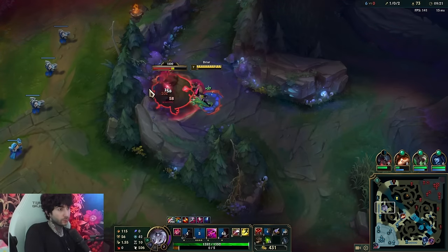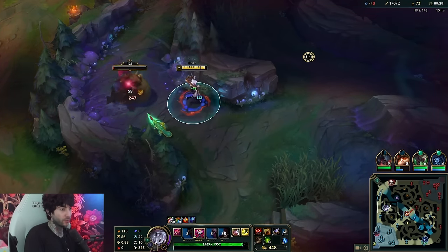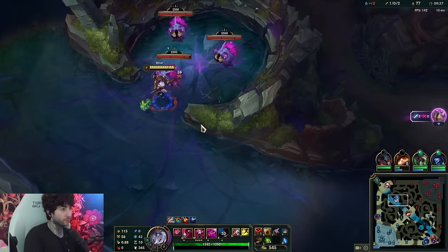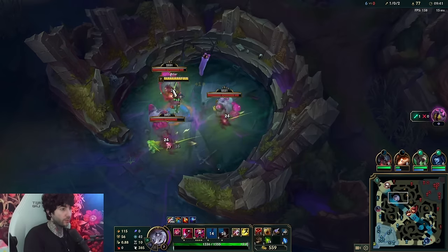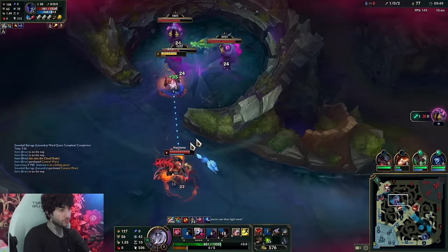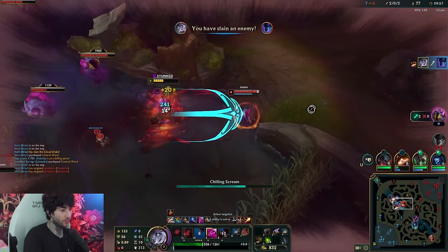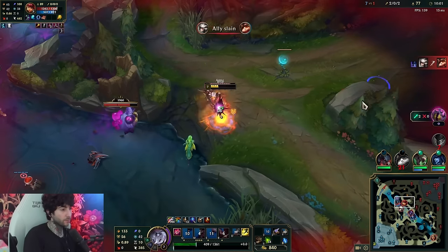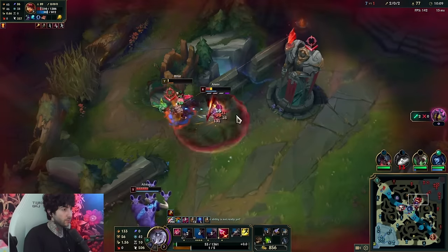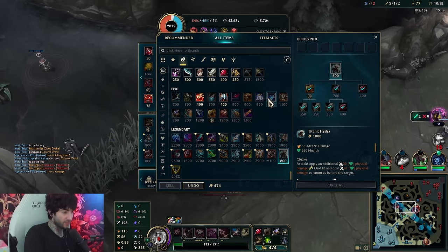The void grubs spawn two sets, so you get pretty much two void grub spawns. It's just really good to not give them all of them. If I get the first three I don't want them to get the rest, because if they get the rest they get the void spawns - the baby grubs - which is very annoying. Here I just want to stack them all into the wall. We have Nocturne coming, so I'm gonna E - I have a heal coming. There's only so much you can do, but you do want some of them.